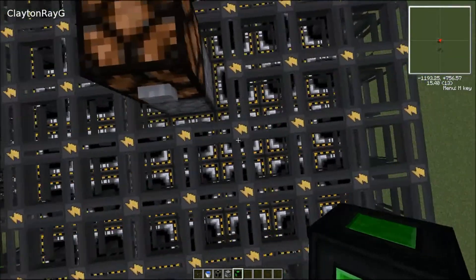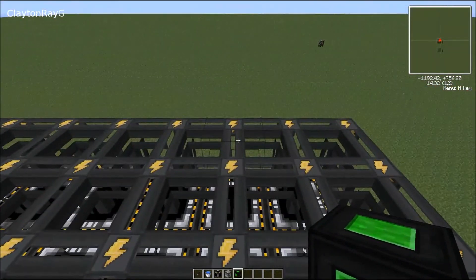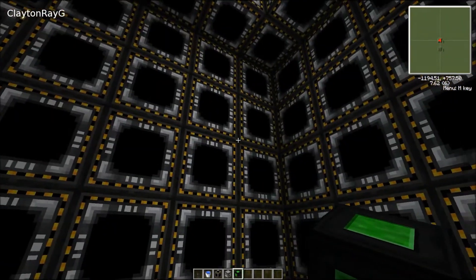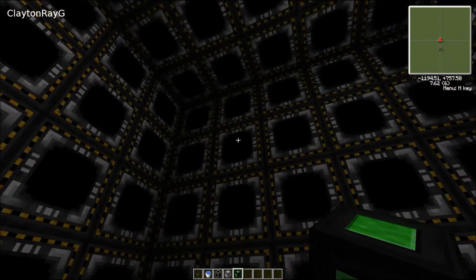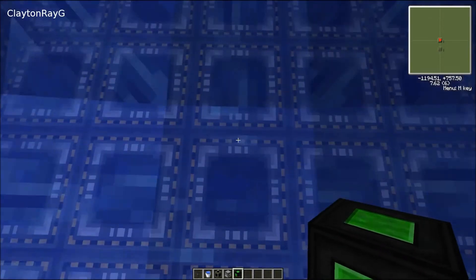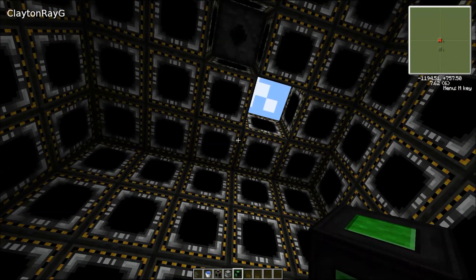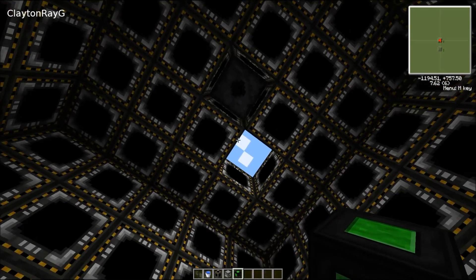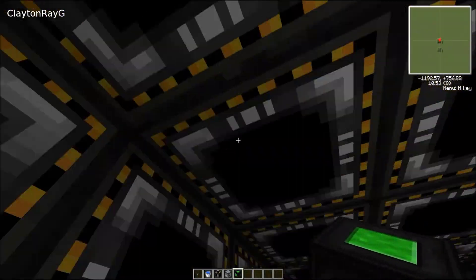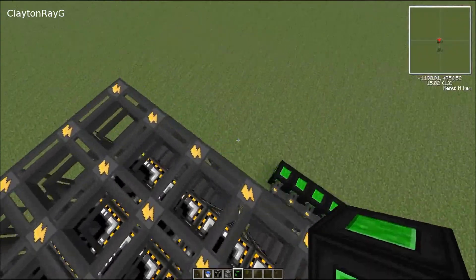We're going to explore the basic design and how it works. Fulmination generators work by setting off an explosion — the fulminations absorb the explosion and turn it into energy. This is how the standard design looks: a large cavern. You put antimatter down in here, or the explosive of your choice — antimatter vials, not the actual bombs themselves. If you put the bombs down in here, you're going to have a bad day. The resulting explosion is then absorbed by the walls and outputted to your energy distribution of choice.